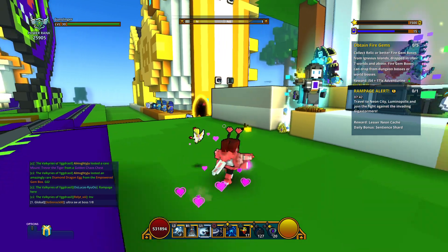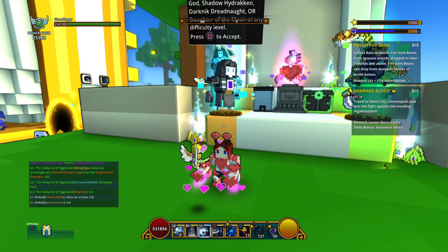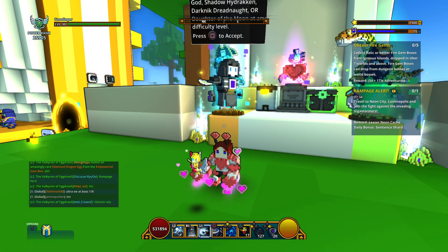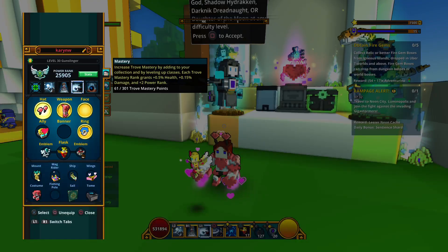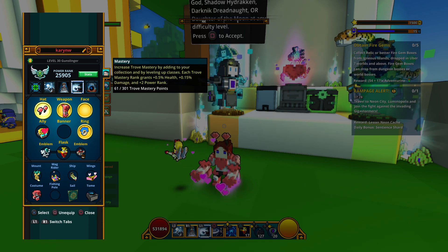If I complete that quest and get my adventurine, I can turn it into clubbits, and when I donate it, it helps the club pay rent on existing fixtures and also to purchase new fixtures.